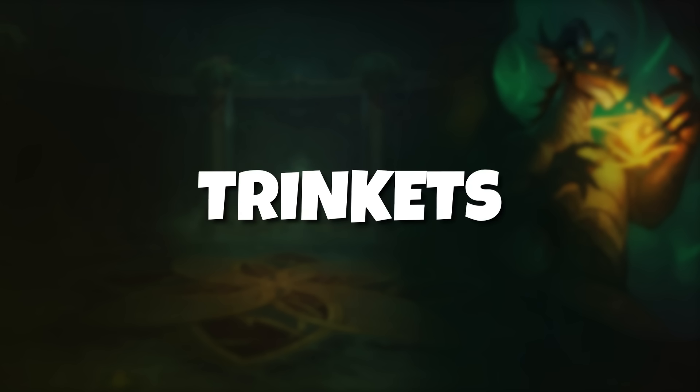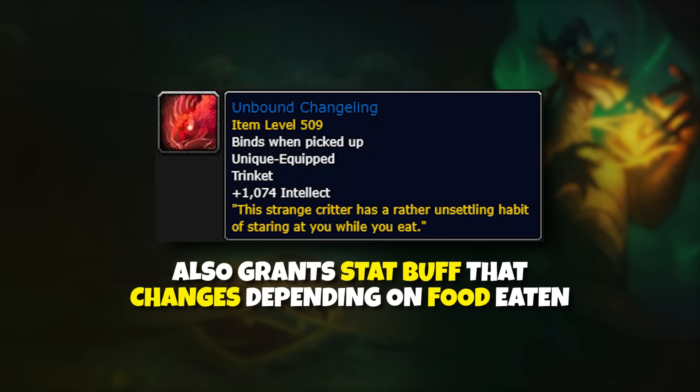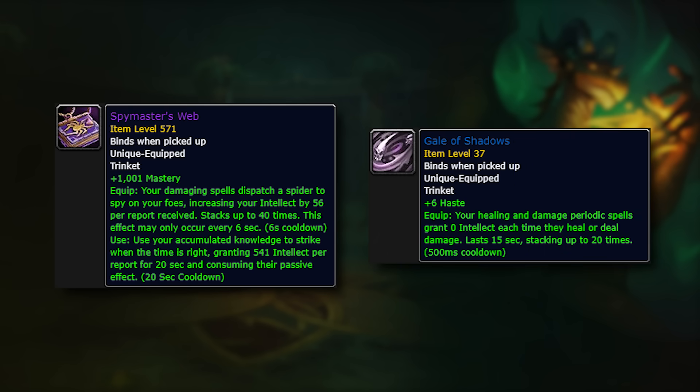When it comes to trinkets as Preservation, you're mainly looking for big stat boosters. A solid trinket that's easy to farm is the Unbound Changeling from Mists of Tirna Scythe. You can change the stat buff it gives by eating food of that type, so it's just an overall good choice for whatever stat you need. As a secondary trinket, I'd recommend the Empowering Crystal — another easy-to-farm stat stick from dungeons, this one from Dawnbreaker. There are several honorable mention trinkets like Spymaster's Web and Gale of Shadows. These trinkets have properties that you might have to play around and also require some more aggressive use of your DPS spells, so I wouldn't recommend them to a beginner. However, once you start to feel comfortable, you may want to experiment with these.